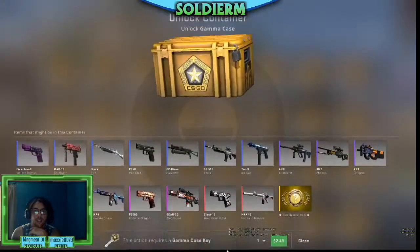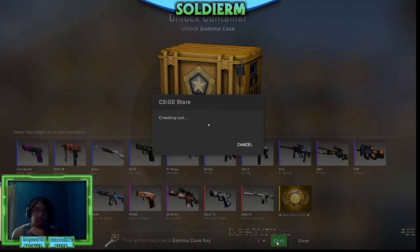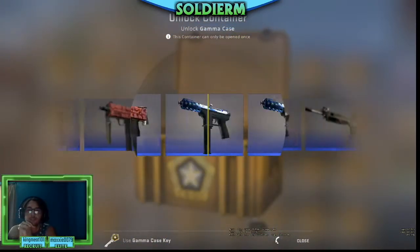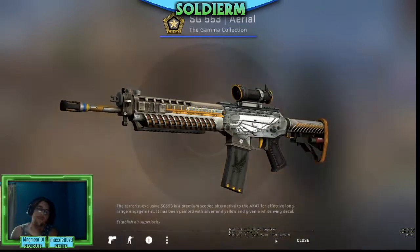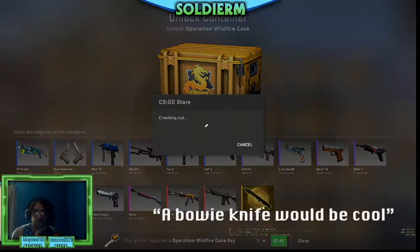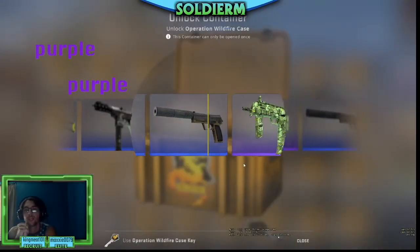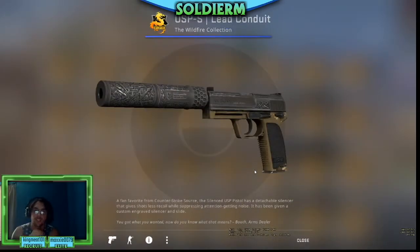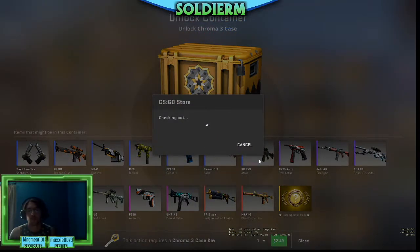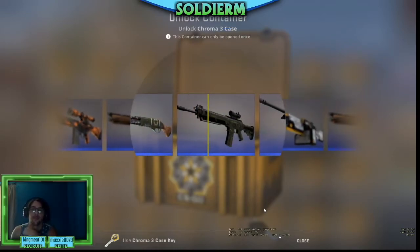We're gonna swing back and open the Gamma case — only have one of these and it's one of my favorite cases because of what kind of knife you can get. I highly doubt I'll get a knife, I wish very much to get one but it's probably not going to happen. Nope. Let's see — gonna open a Wildfire. A Bowie knife would be cool but my luck is terrible. Purple — two purples went by and we get a USP LED Conduit, actually one of the USPs I currently use. Opening the Chroma 3 — another blue, and a pink went by just teasing me.